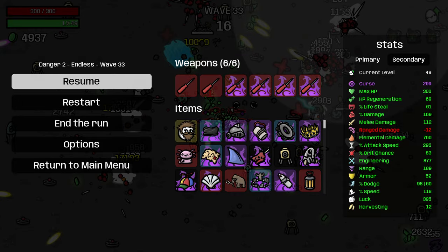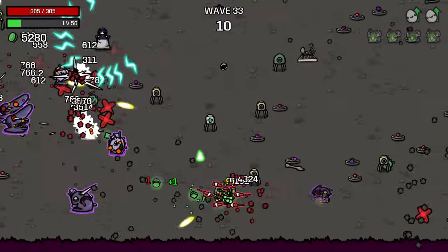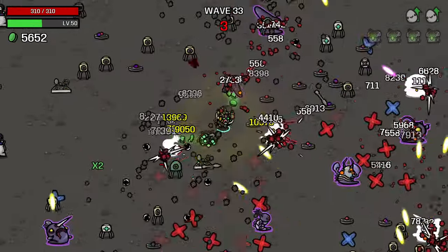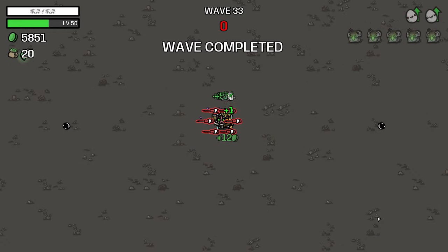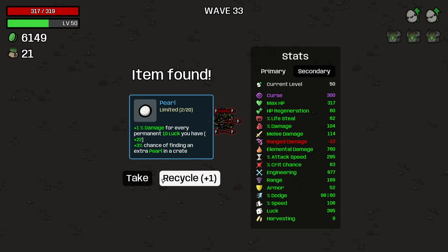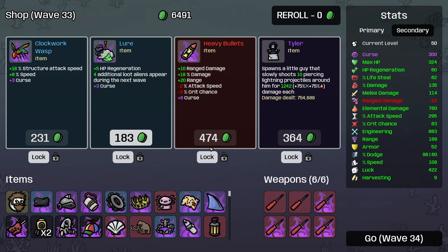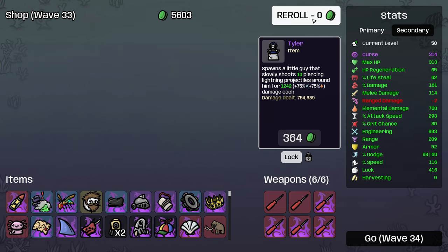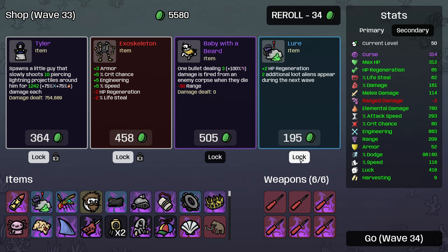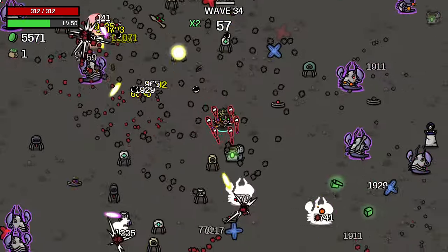I think we actually do have the damage scaling working. I mean, we're 169% damage right now. The damage loss hasn't hurt us too much. This might end up being a 40-plus wave run, which I haven't had before. Why not take some more luck? More engineering. All three of these cursed - lovely. Lock that in as well. Lock that in. Lock that in. Having structures attack even faster is going to be very good.